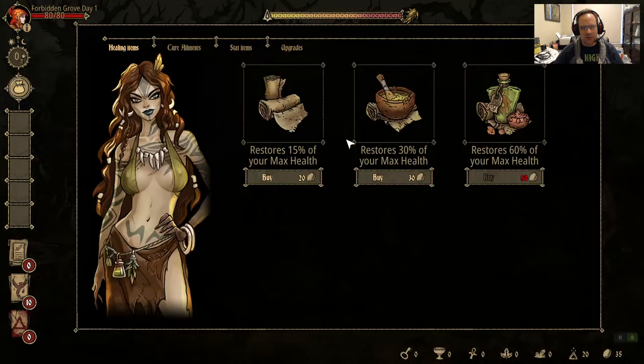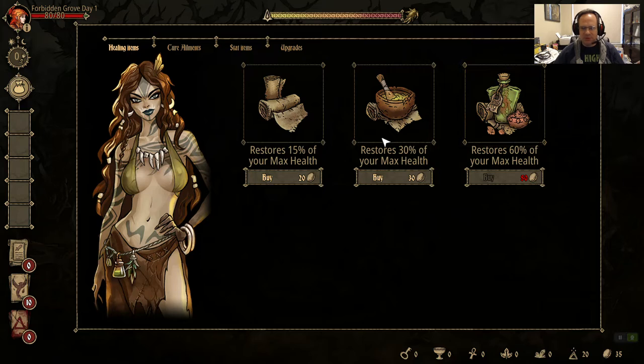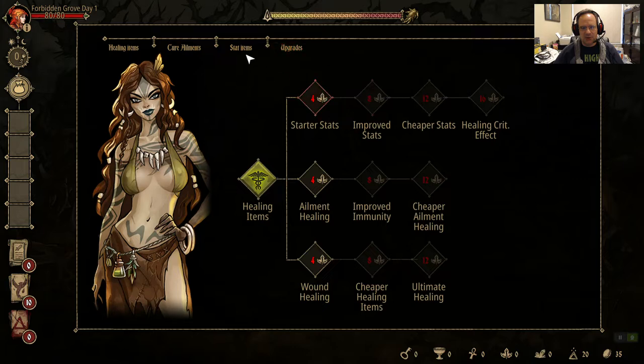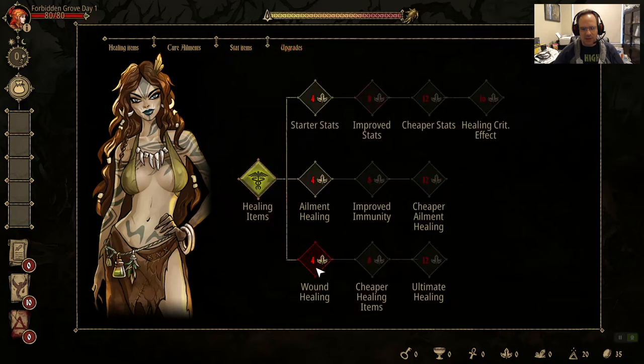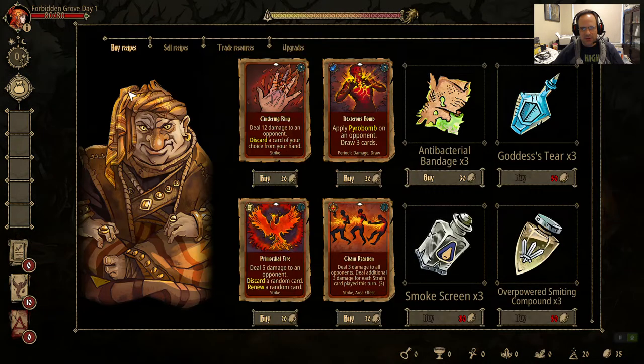The Druid — or Enchantress, whatever she is — does healing stuff. Her upgrades are buying stat items each day, improved healing. Ailments aren't really a problem for this deck since it's a discard deck, so we don't care about the middle tier pathway. But wound healing matters. In terms of how the game plays overall...